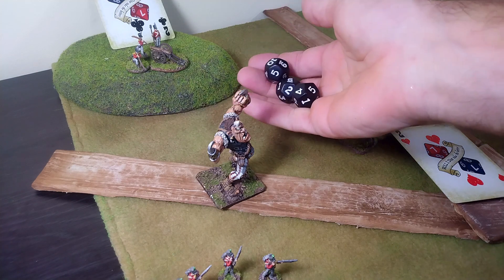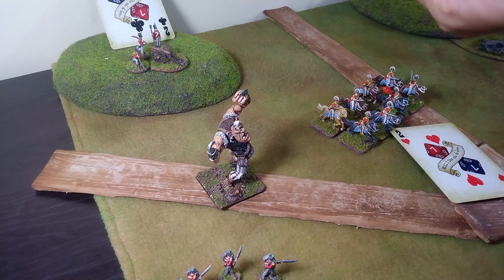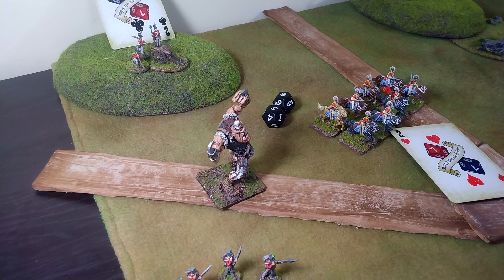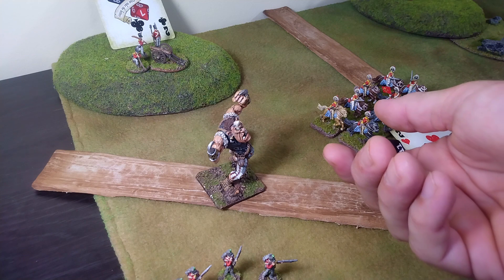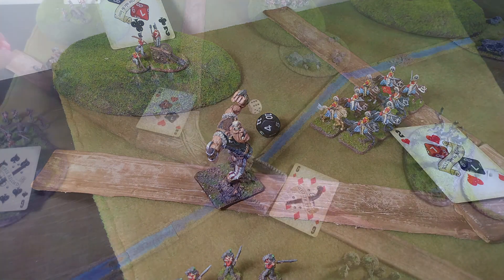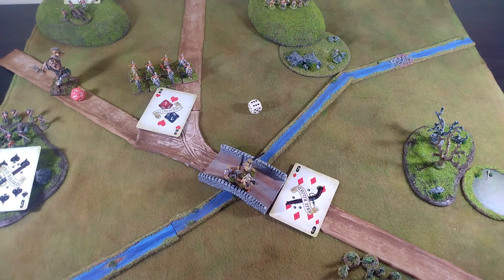On the wound check, Commander Tesco gets a five and an eight. Because the big boy is so large, he re-rolls the eight and it turns into a ten — meaning the giant takes two wounds. The giant also received one shock. So we'll give old Yark two wound counters and one shock counter.